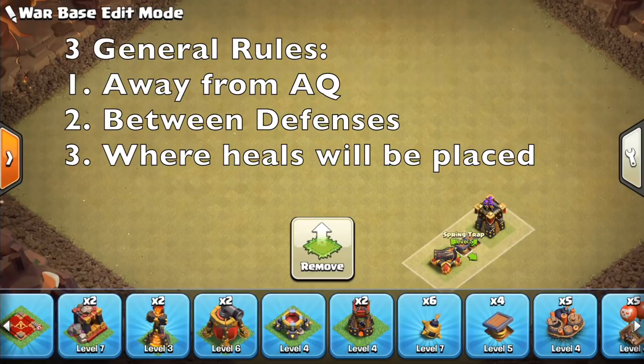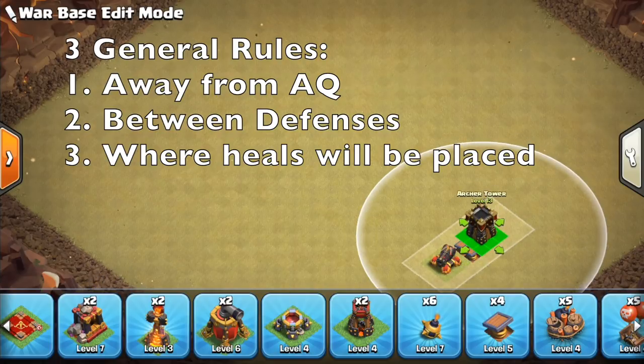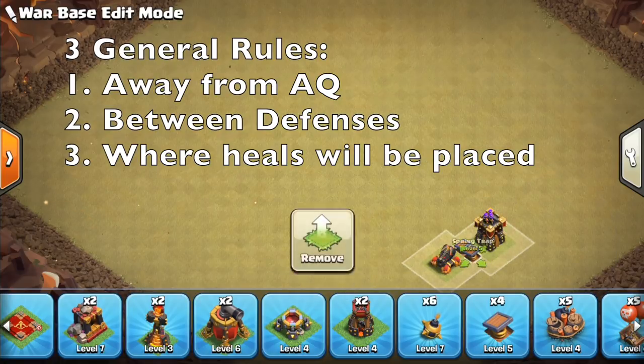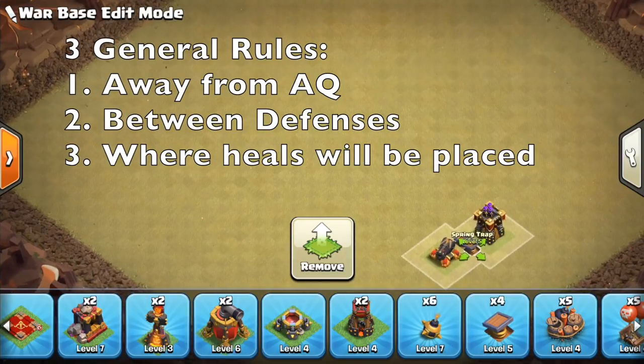First, place them away from your Archer Queen or other places a kill squad is likely to go, because those areas will get neutralized and the hogs won't travel through them. Second, put them between defenses — the biggest priority of spring traps is to take out hogs, and hogs travel between defenses.